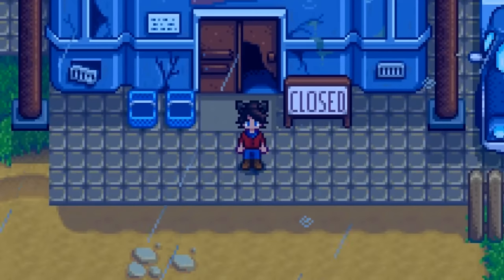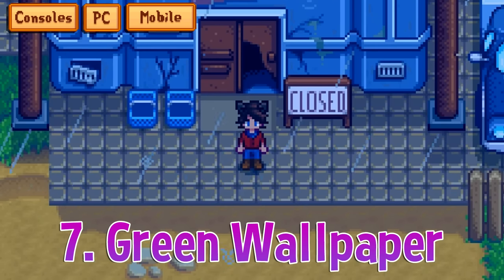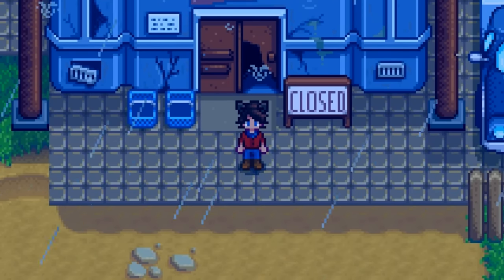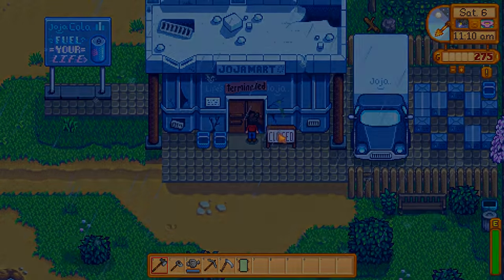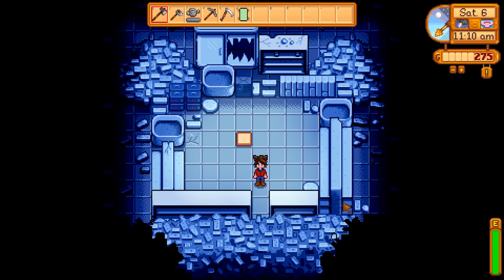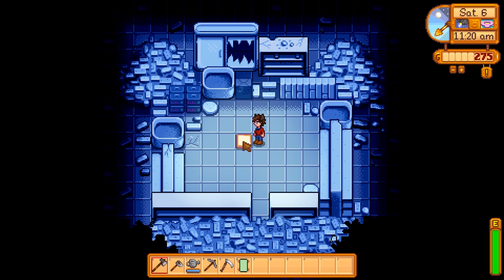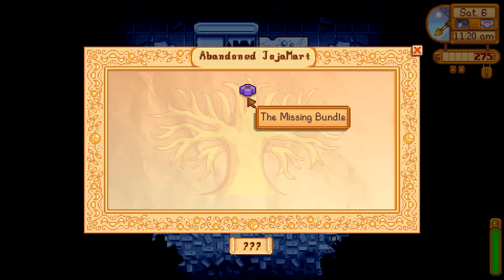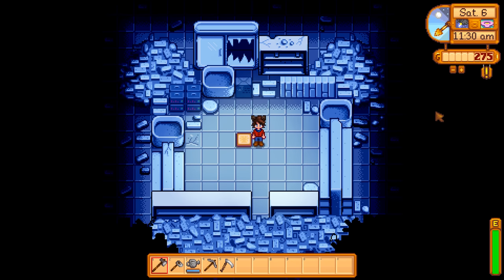One of the older, most well-known glitches in the game that doesn't work anymore was bringing a green wallpaper to the desert, carrying it to the middle of the pillars, and you would get the galaxy sword as if you were carrying a prismatic shard. While that specifically has been patched out, the issue that caused it — the wallpaper being the same ID as the prismatic shard — is still in the game. There's one place where you can still utilize this: the lost bundle in the broken down Jojo Mart after you've completed the community center. This plain white green wallpaper can still be used to fill in the prismatic shard slot.